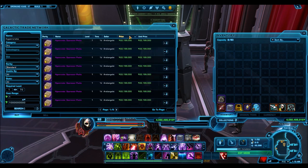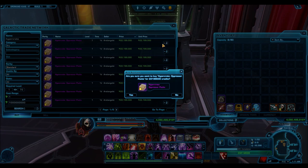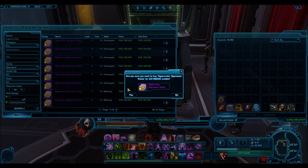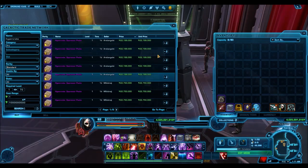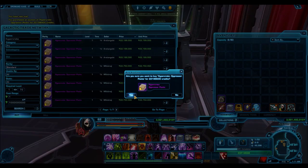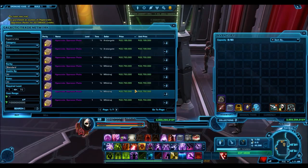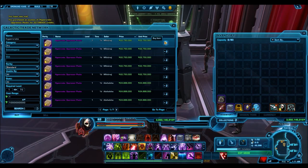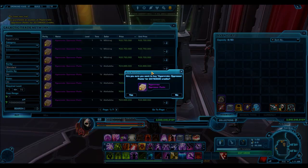That means I could be making a profit of 16.5 million credits every time I buy one of these crates. So in total, by the end of this spending spree, I have the potential of making 1,110,000,000 credits in profit. This was the reasoning behind such an extravagant purchase. Not everyone has 1.5 billion credits to spend, but for relatively wealthy players, it might be something to look into, because blowout sales happen all the time with every cartel pack before it goes away.